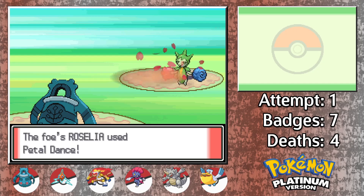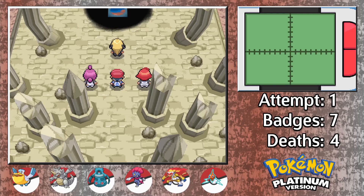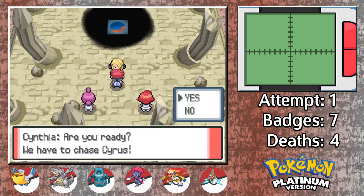Gallade doesn't stack up super well against the majority of Cyrus's new team, and we could really use an Electric type, especially one that is immune to Earthquake. After catching Rotom up to speed, we find ourselves back at the top of Spear Pillar. Thanks for waiting, everyone. And it's time to jump into the Distortion World.